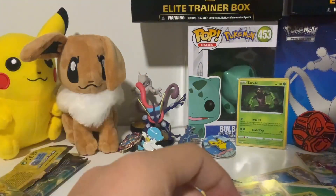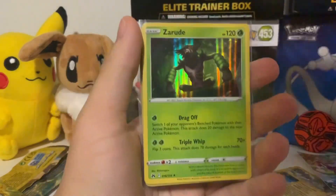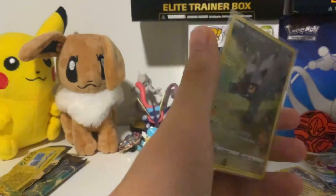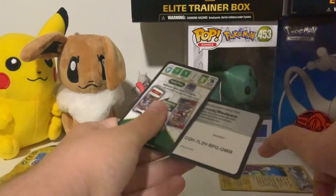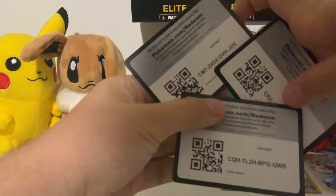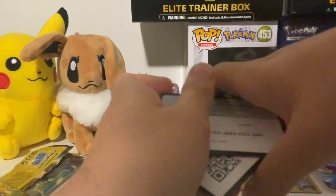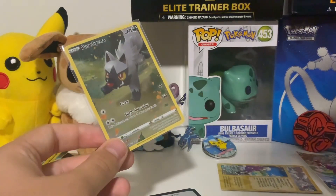So yeah, let's move on to recap time. For recap time, we got a Zerud Hollow and a Poochiena puzzle piece from the Galarian Gallery. We also got a free Crown Zenith code card, which is weird enough. Hope you guys liked the video, and I'll see you in the next one.